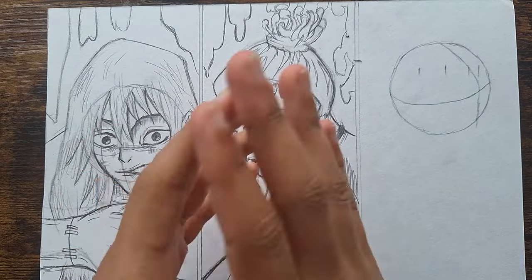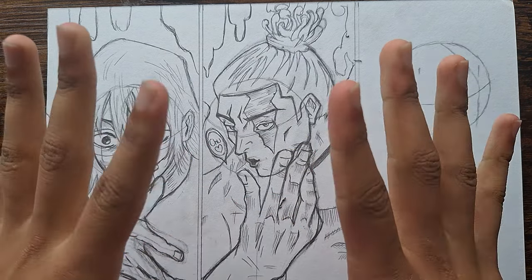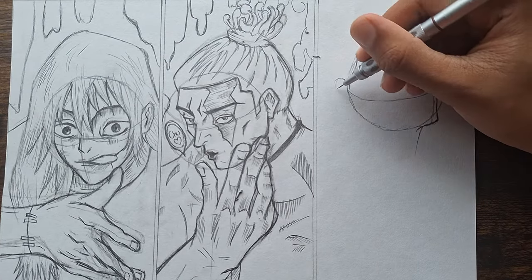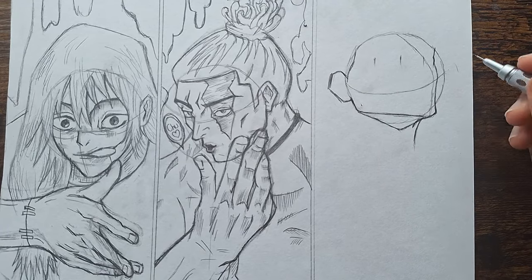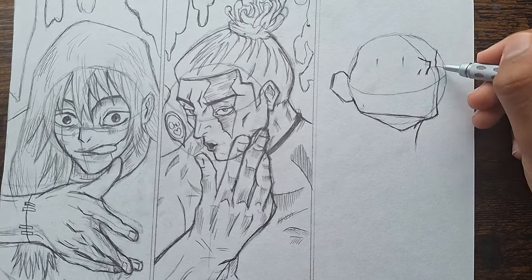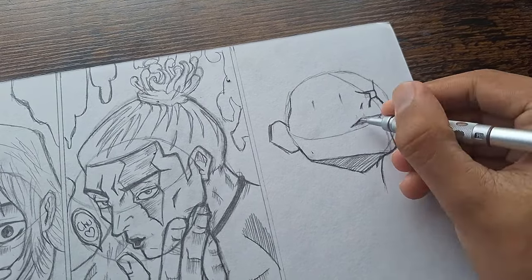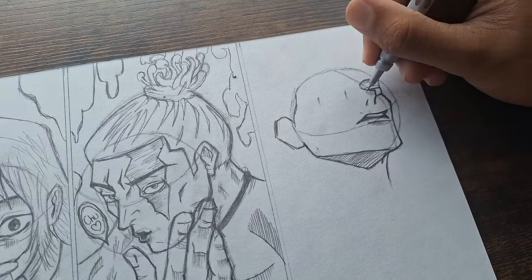I started this sketch by drawing the jawline first, then the ears, followed by the eyes, nose, and mouth. If you are interested in learning more on how to draw characters like me, then you can check my channel out and follow along with the videos to improve your drawings.